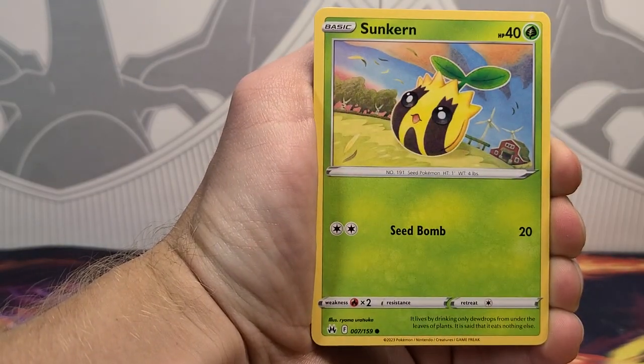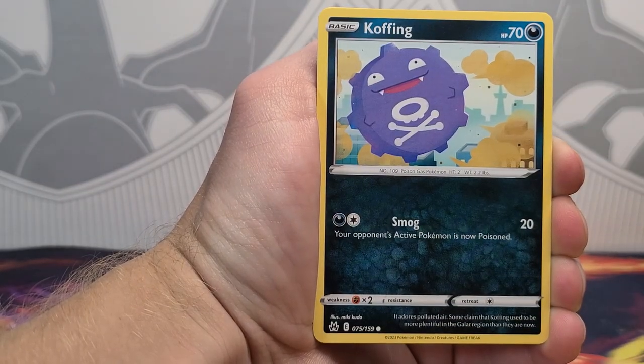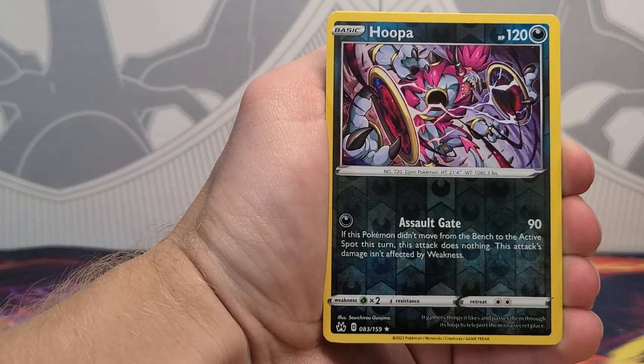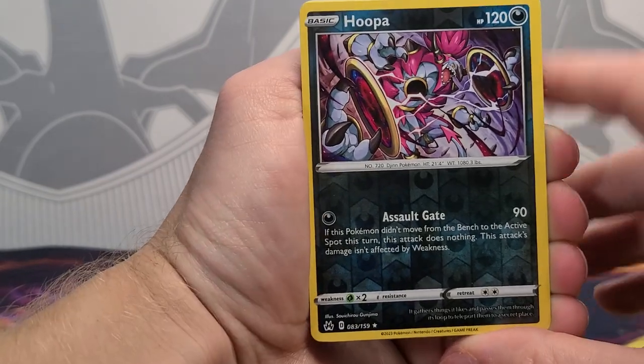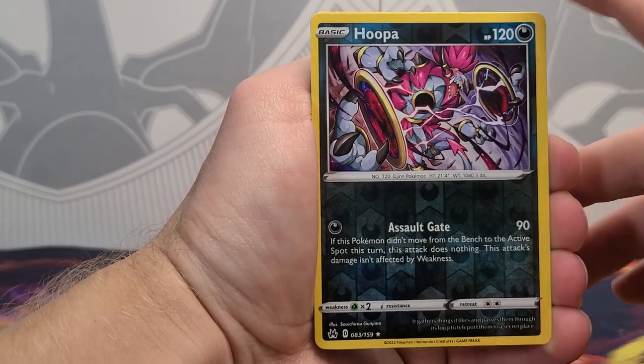We got Glare and Mr. Mime, a Sunkern, Bidoof, Coughing. Reverse should be next, and it is another Rare Reverse. I gotta say, Rare Reverse in sets with subsets I will definitely take. We got Hoopa.